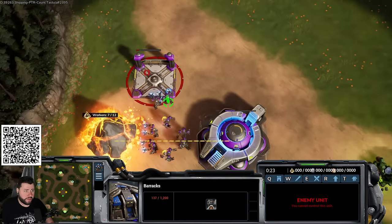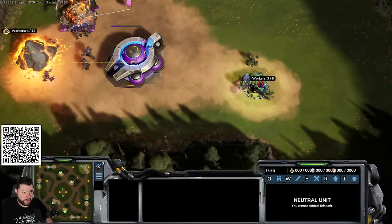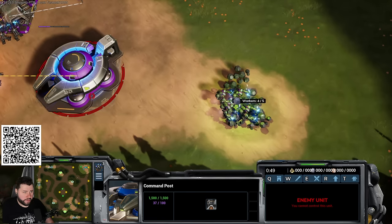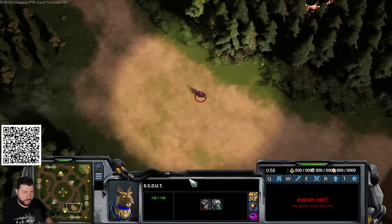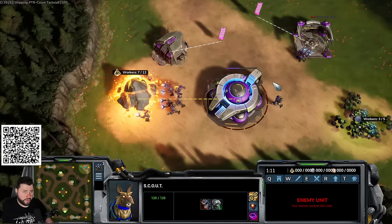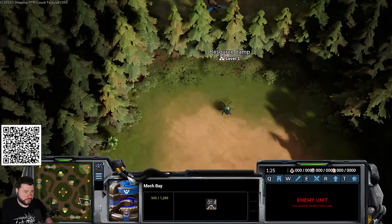On this map there are luminite globules that give you 20 luminite each — collect all of these with your dog. Put three on gas, then change to four after the first resources return. Once you have 50 gas, throw down the mech bay and salvage your barracks, getting 100% of the cost back. This lets you get your first hedgehog and expansion out faster.